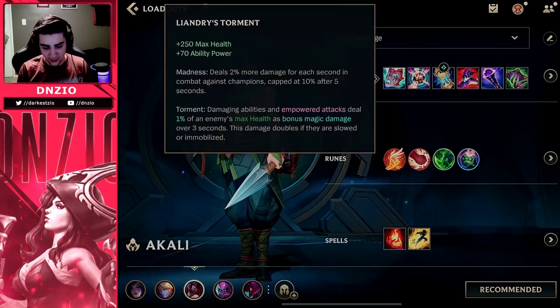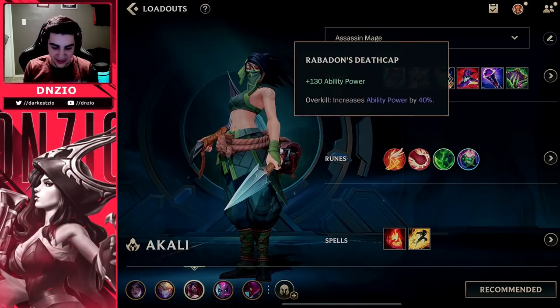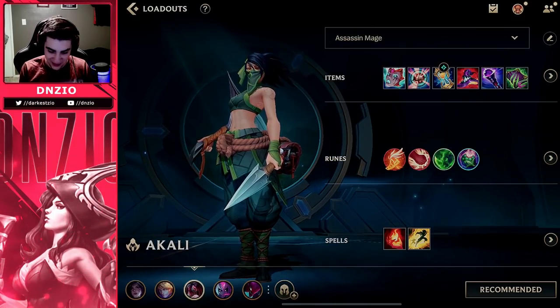Let's talk about the items. I decided to go Leandre's Torment, Infinity Orb, Stasis, Rabadon's Deathcap, Void Staff, and Morel's. This is a super strong build. You've got a lot of damage and tankiness in here.